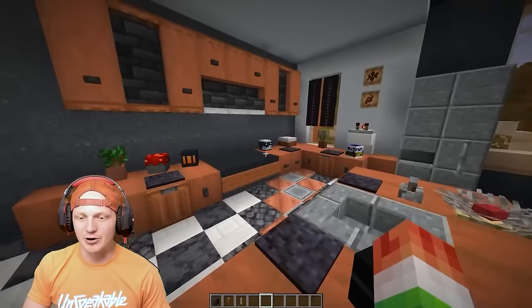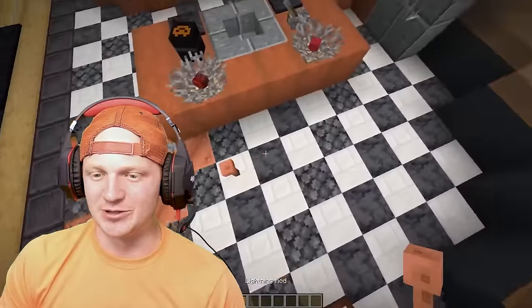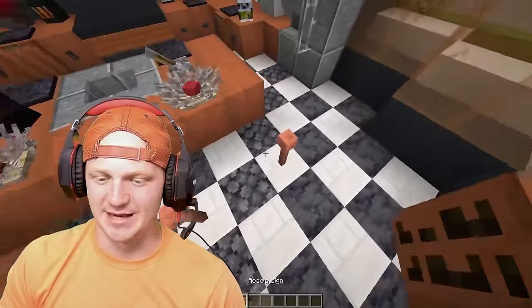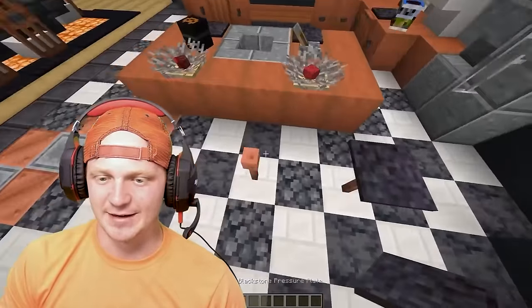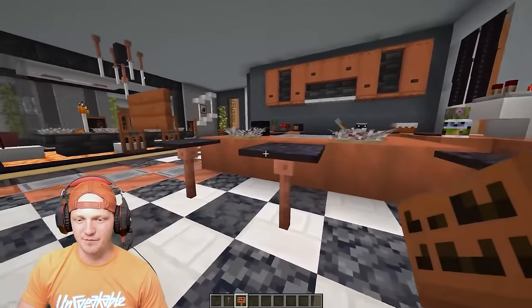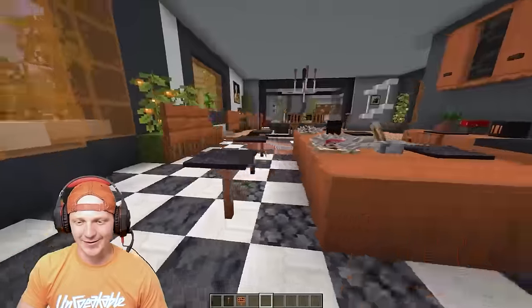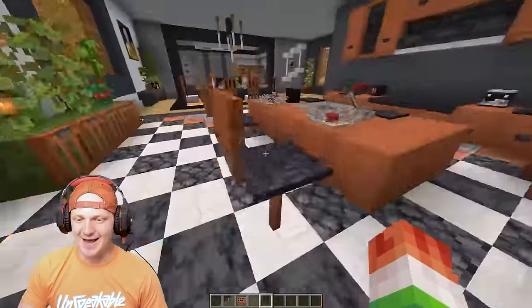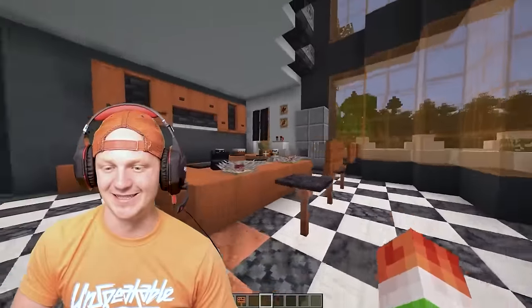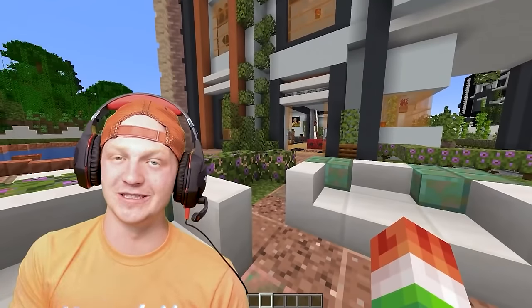You've got decorations on the counter, it looks great, but you could use some bar stools right here. These bar stools are super easy to make — place down some lightning rods and then some blackstone pressure plates, and then drop a sign on the back of them for the back of the chair. Super easy to make, super modern, super clean, and it fits the theme of this kitchen.